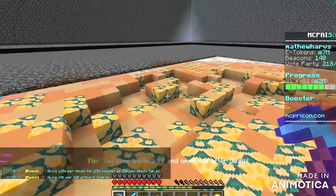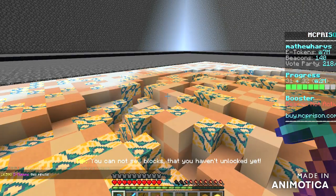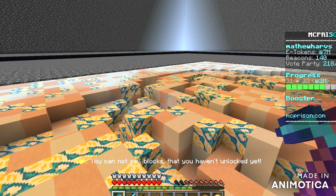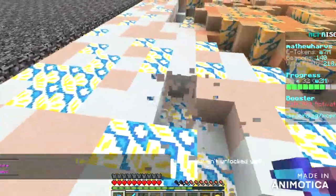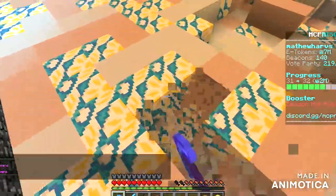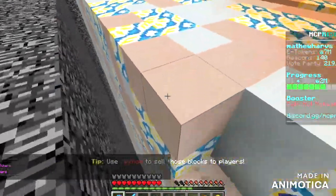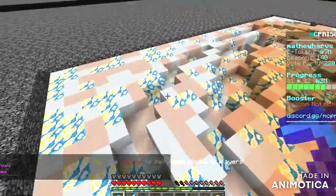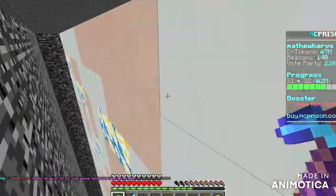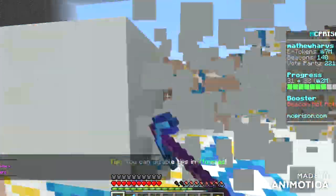That's basically the video. To recap: we talked about beacons — you can sell beacons on the AH. We talked about how to get beacons from crates, from mining them in PVP, or from /robot. We talked about outposts — capture them as often as possible for the buffs they give you. We talked about selling on the AH, and leveling up your mine so you can eventually mine there full time. Thanks for watching — if this was informative leave a like and subscribe for future content.